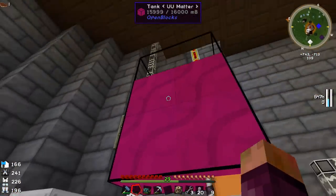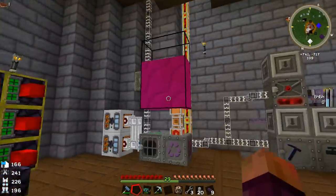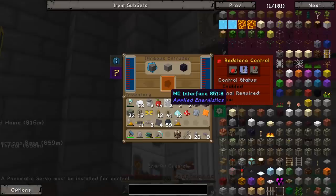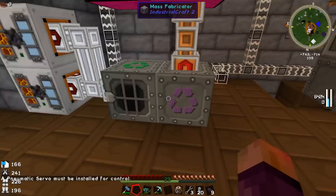We've got four full tanks now, so whatever four times 16 is — that's how many buckets worth of UU matter we've got, which is quite nice. We're still making a little bit, not a ton. The scraps have kind of slowed down a bit, so it's going at a reasonable pace.